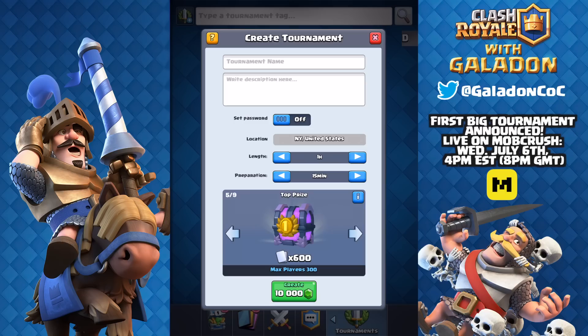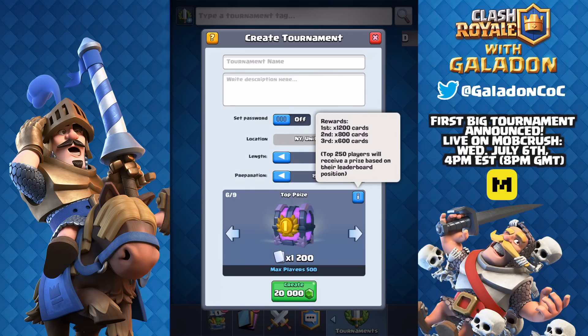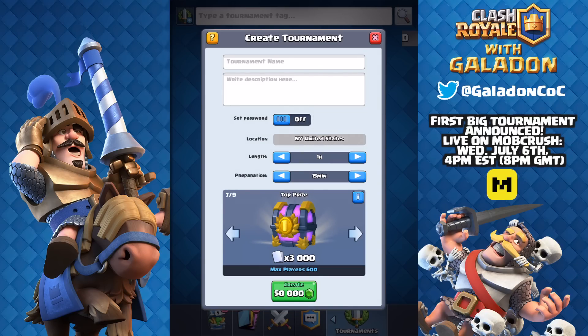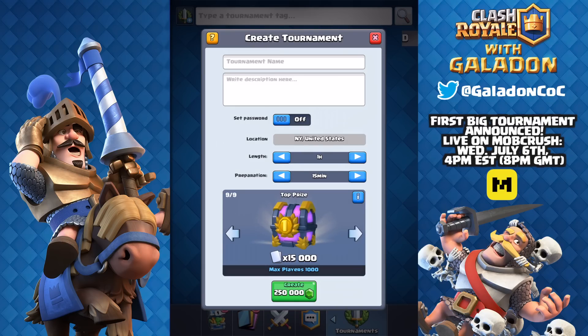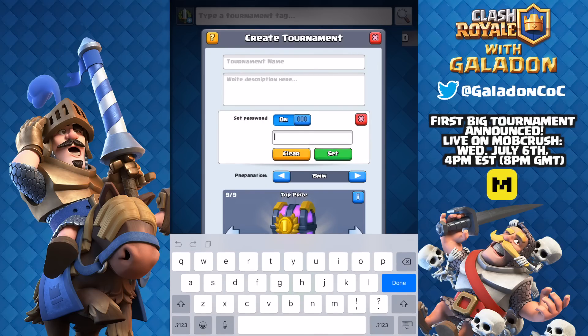At 10,000 gems you can start a tournament for 300 people and the winner gets 600 cards. At 20,000 gems it's 500 people. Going further up, the biggest tournament costs 250,000 gems — a quarter of a million gems, about $1,800 US — and gets you a tournament for 1,000 players where the winner gets 15,000 cards. Roughly half of all entrants receive a prize of their own.